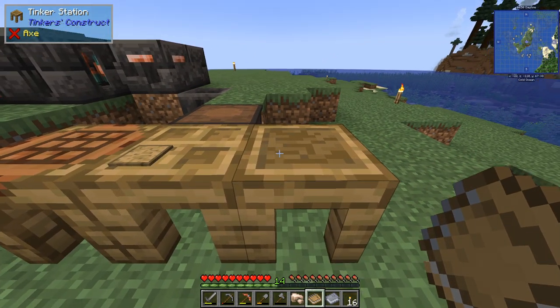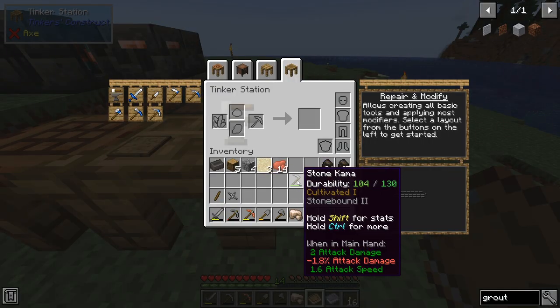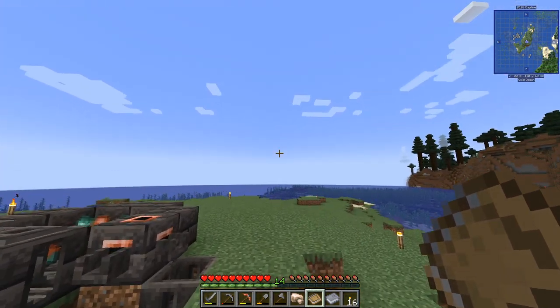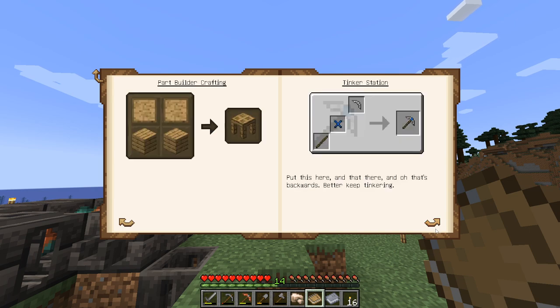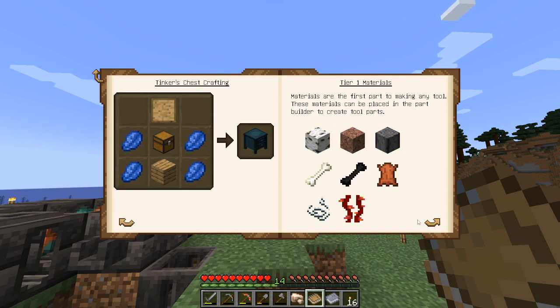When you get this far you can actually start to craft items and combine them. For example, I built myself a stone kama - it requires a handle, tool binding, and a small blade. Craft them in the part builder in whatever materials you want. Read the book, it's a great guide to get you going. Part builder, tinker station, and then the chest of course - and then we get into the materials.